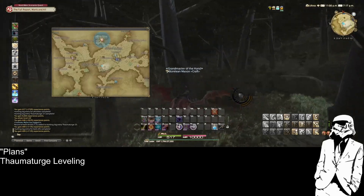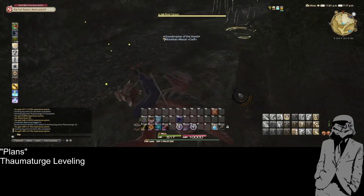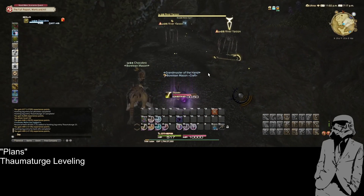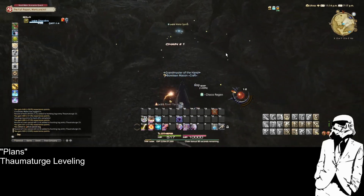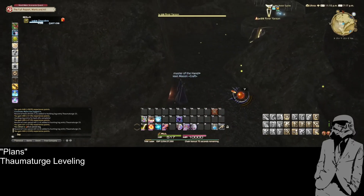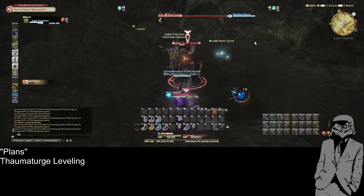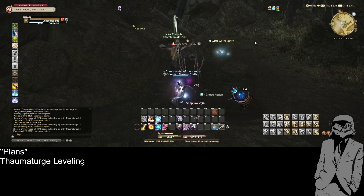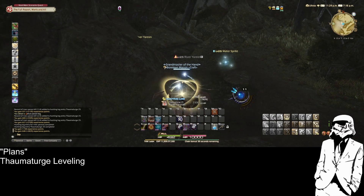Let me kill some Raver Yarzons. I expect they're inside this river. Right there, they are. I need two more. Yep, there's one back there. I think I don't see you — I think you're safe. Okay, that didn't give me as much XP as I thought.